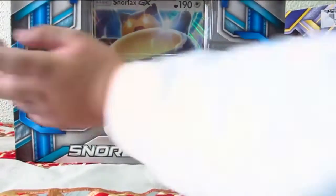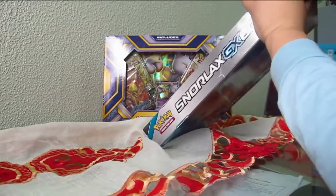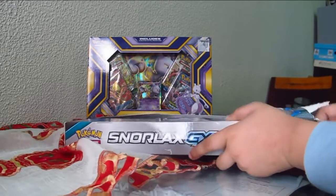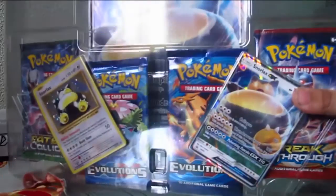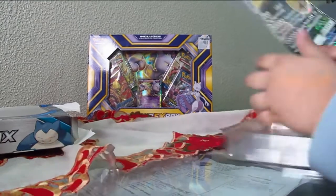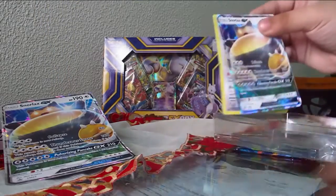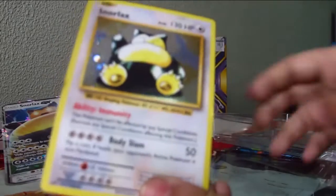Let's unbox this Snorlax. What is this, so hard? There's the box. Alright guys, this is the box. What's inside? And the large Pokemon card. Look at that, that's a holographic reverse holder — it's the back. And this — this is the Snorlax GX, 210 damage, 210. And the normal Snorlax.